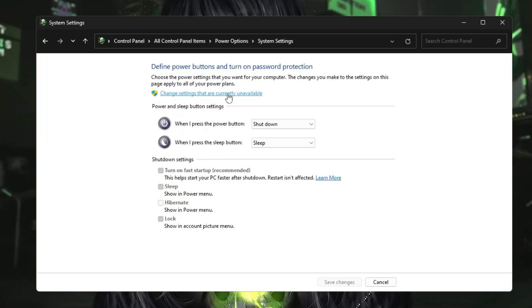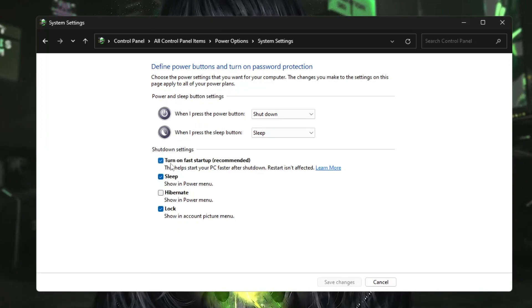Click on Change Settings That Are Currently Unavailable. Here you'll find the option Turn On Fast Startup (Recommended). I recommend unchecking this option because Fast Startup bypasses many applications during shutdown, causing them to run in the background and consume resources, leading to bad performance and low FPS. It's better to uncheck it and wait a few extra seconds for the computer to shut down. Click Save Changes.